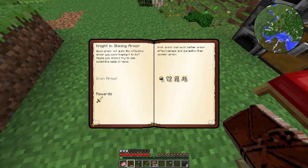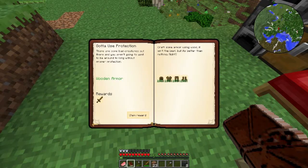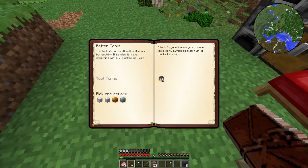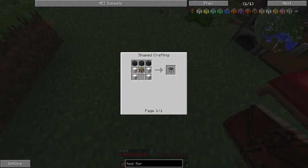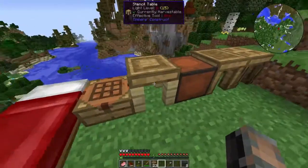Let's check out the rest of our quests. We can go to 'Knight in Shining Armor' — gives you an iron sword. My recommendation would be to upgrade this reward, because to make all this and get that isn't too awesome. This required a ton of wood and we only got one sword which I could just craft from the wood. The 'Better Tools' quest and the tool forge, however, require iron — a lot of iron. It's like 36 iron just to make that. I'm going to try to do that today hopefully.